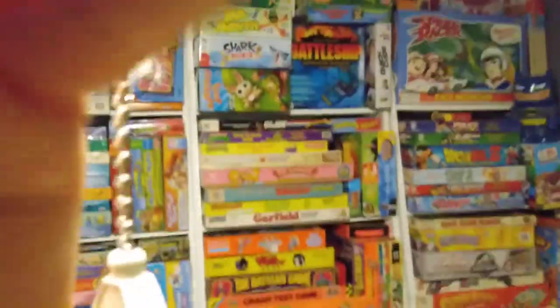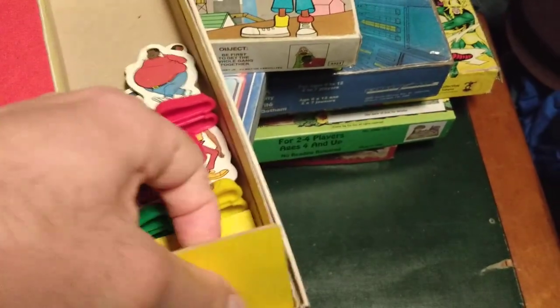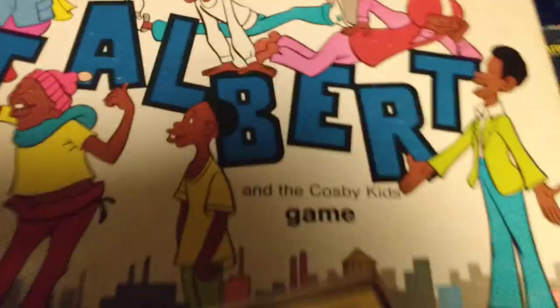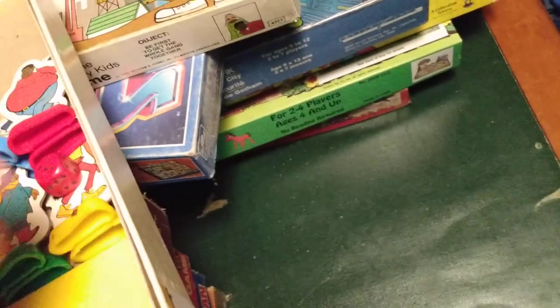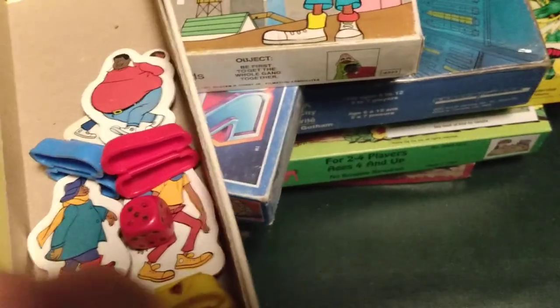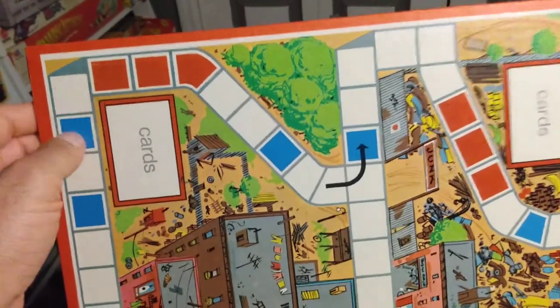Now the Fat Albert board game — you're just going to be going around the game board trying to get the gang together, collecting cards. For example, if you're Fat Albert, you've got to collect all the characters of the gang and then make it back home, or just be the first one to collect all the characters. You'll be collecting cards wherever you stop on a blue or red space — either give away a card or take a card from the top of the deck. You'll be going all over Fat Albert's town, and that's basically it.